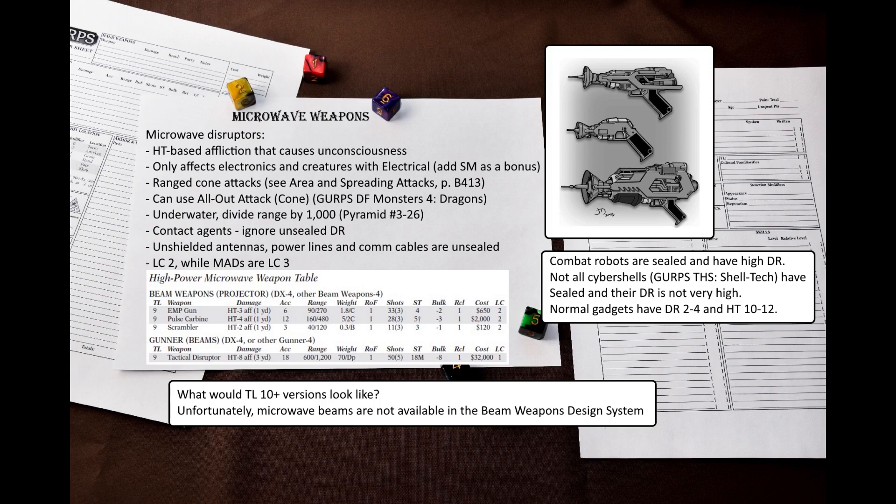And that's it. These are interesting but situational weapons, and I think there are some problems. There are no rules for making such weapons with the beam weapon design system, and the assortment of weapons in GURPS Ultratech is not very broad. The book only has TL9 versions, but what would TL10 or even more advanced versions look like? They could either be lighter or impose a higher penalty to the resistance roll, which would make them more relevant at higher TLs. I'm sure it is possible to reverse engineer some of the formulas and expand the beam weapon creation system. Thank you for watching, and I'll see you next time.